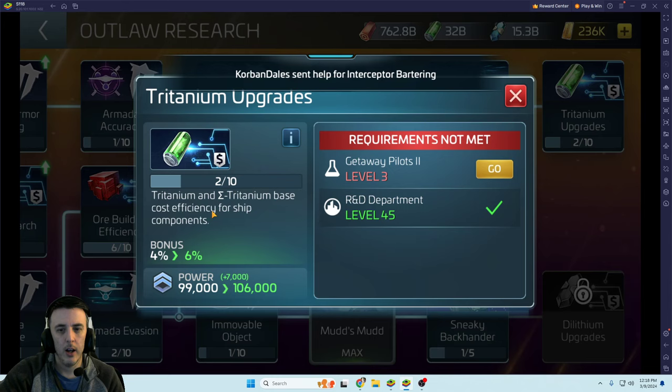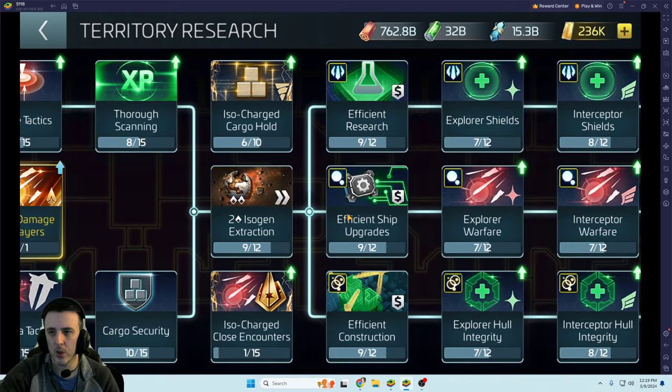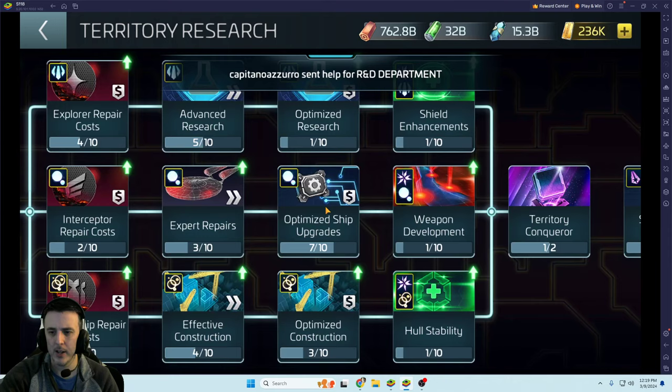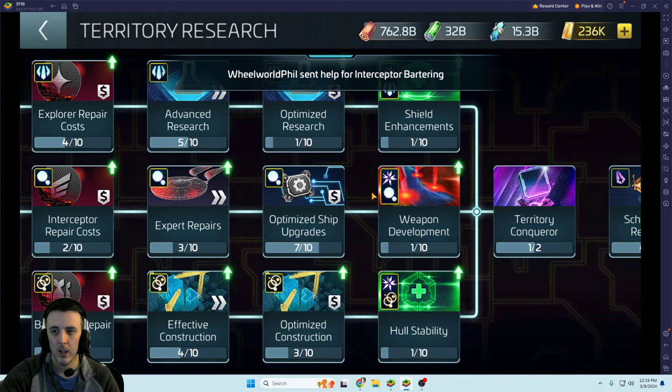In the outlaw tree you've got ship component efficiency in the front of the tree to lower component costs, and further out you get more ship component efficiency. Don't forget all the way at the end: a couple levels to get your titanium upgrades cost lowered. Titanium components get very expensive in terms of amounts needed. In the territory tree there are also researches for efficient ship upgrades to lower parts costs, and 'Optimized Ship Upgrade' to lower partial titanium and dilithium costs — a much bigger percentage reduction.